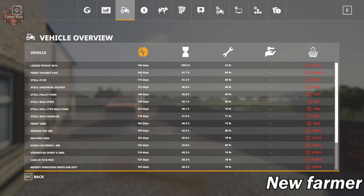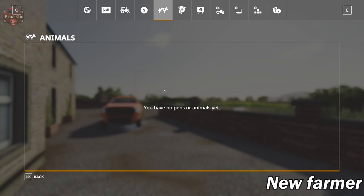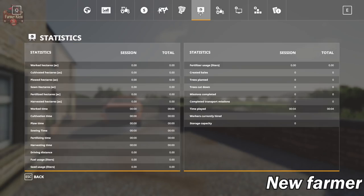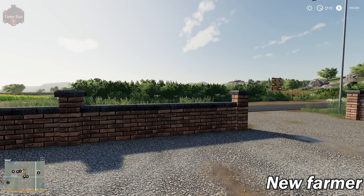One contract offers a reward of $12,000 to transport items from Windmill Hill to the airport. There are a couple of cool little contracts I want to talk about as we drive around. With that, let's go ahead and explore the main farm. Let me take a look at our starting fleet before we start.